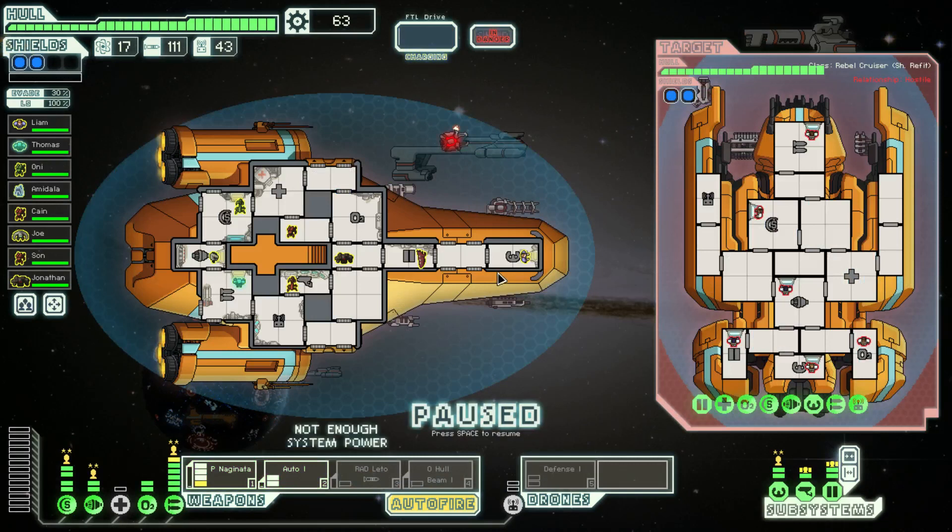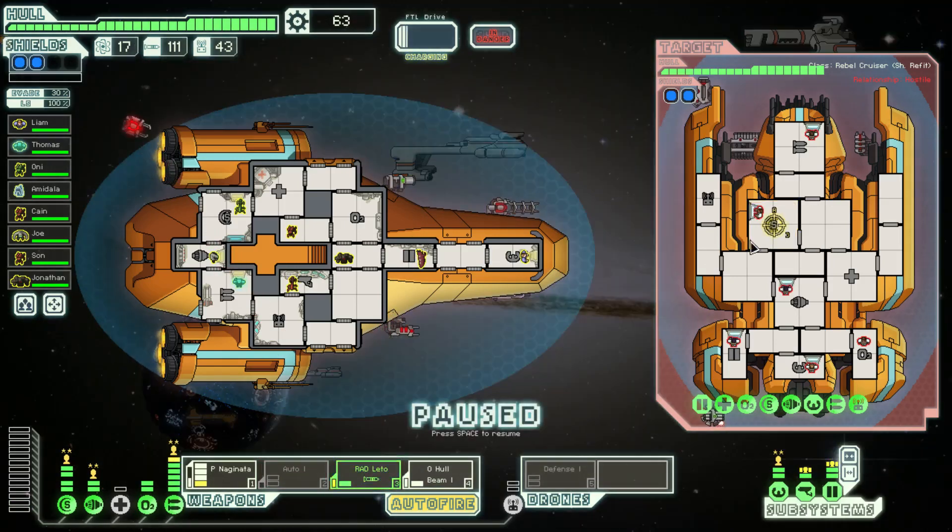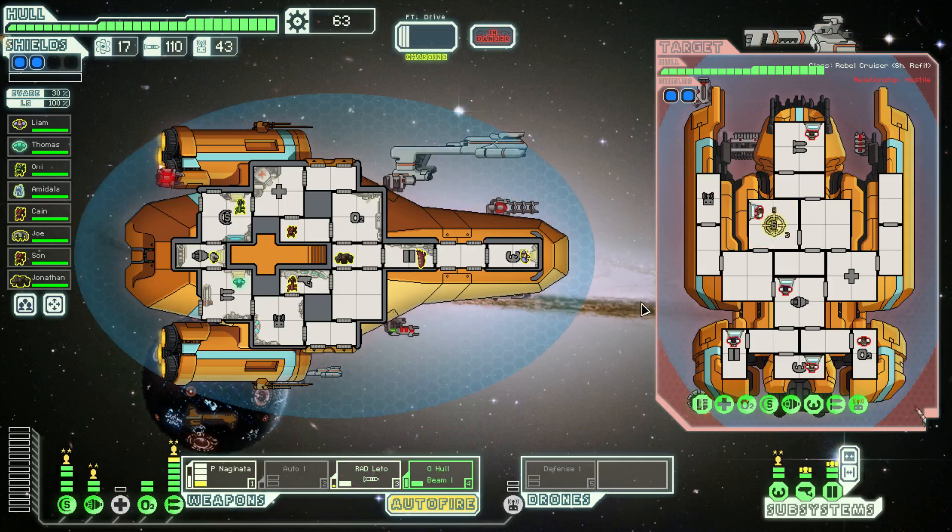We've arrived in the middle of a major battle yet again. So this time we can use the radioactive Lido thing to help pierce the shields. And it fires about as fast as that obsolete laser did. This should help us pierce and get through shields a bit. So we can just fire this thing kind of at will.